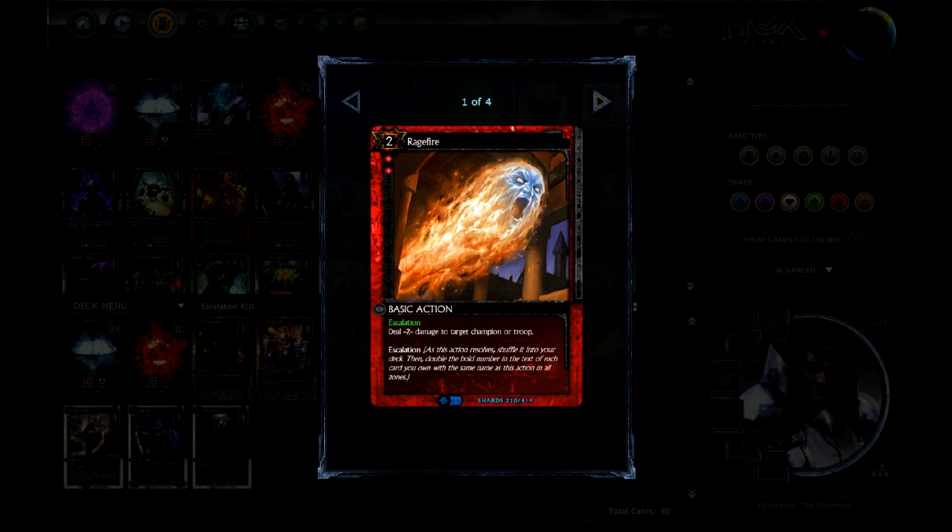MSB here, and today it's time to look at the card mechanic Escalation. Escalation is a unique mechanic to the game Hex, which is a TCG currently in the alpha phase. Obviously, because the game is in alpha, there will be some UI improvements as well as art advancements. Escalation states that as the action resolves, you shuffle the card into your deck, then you double the bold number in the text of each card you own with the same name in all zones.